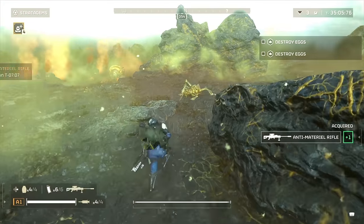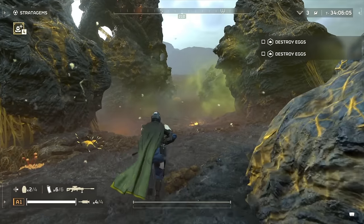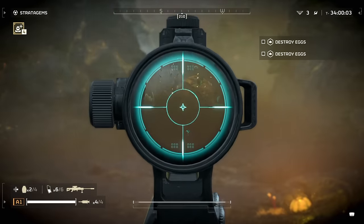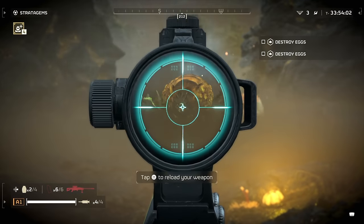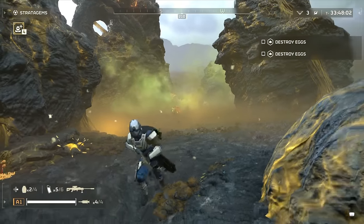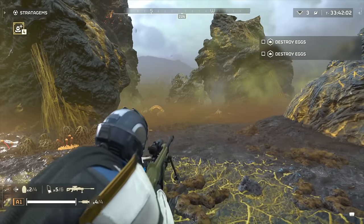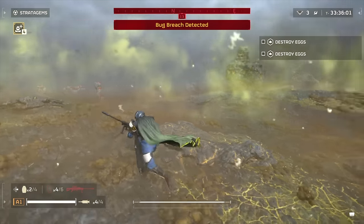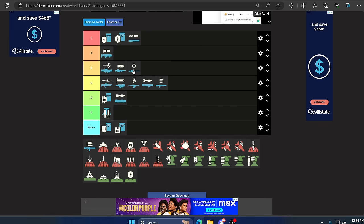Moving on is the Anti-Material Rifle. Do not sleep on it. Yes it has sway and is best used crouched or prone, and you can adjust the sights. This can be shot at almost anything in the game and do damage — it's anti-material and everything in this game is made of material. If you equip the Jump Pack and get to high ground, this becomes the ultimate weapon for you. It's really good against automatons, able to kill most things in one shot, and you can even shoot a Hulk in the eyeball from the front and kill it in two or three shots. For what it packs at range — B category.